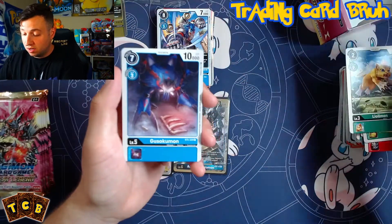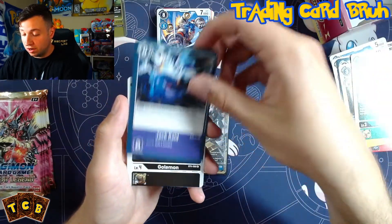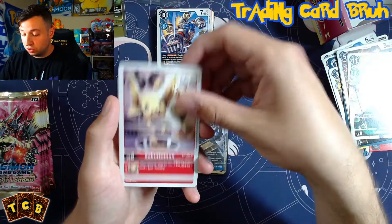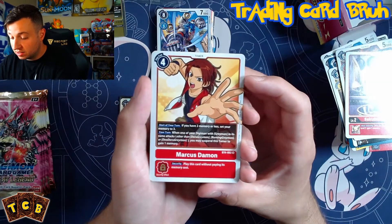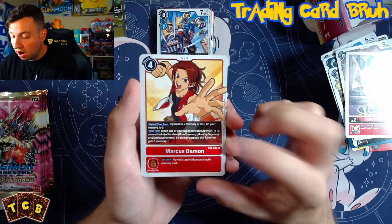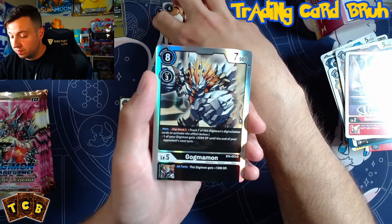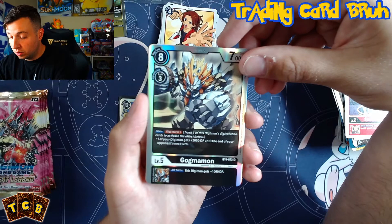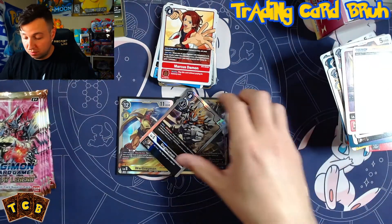Pack fourteen: WildMon, Dustomon, Atomic Inferno, Cutamon, Dukunamon, Jack Raid, Gulmon, AguniMon. LodoSamon, SakuDamon. MartisDamon — a rare tamer: if you have two memory or less, set your memory to three; when one of your Digimon with 'Greymon' in its name digivolves, you may suspend this tamer to gain one memory. We pulled him before. And JodeMon — all turns this Digimon gets plus 1,000 DP; Digi-Burst 1, one of your Digimon gets plus 2,000 DP until the end of your opponent's next turn. Not bad at all.